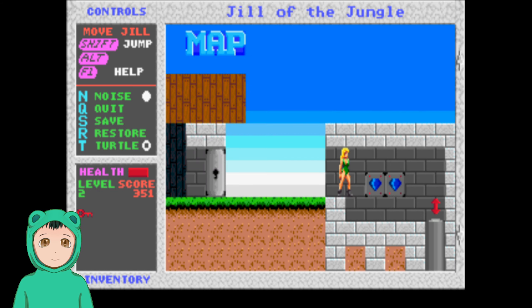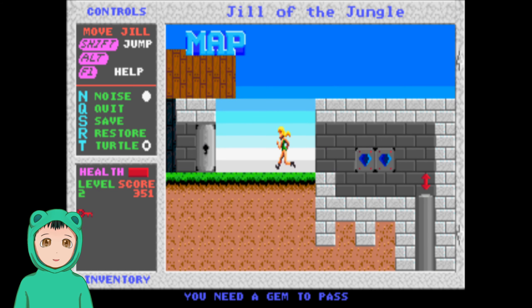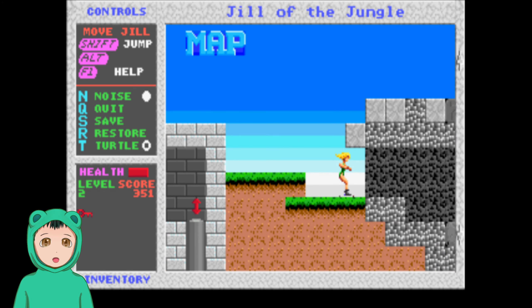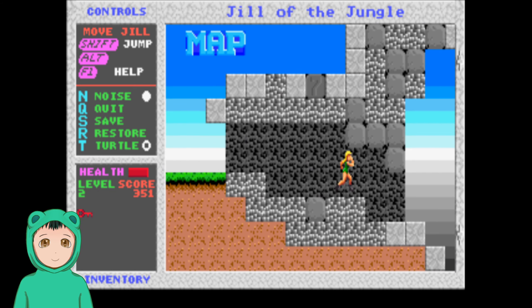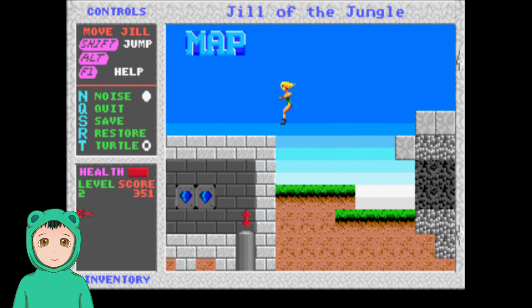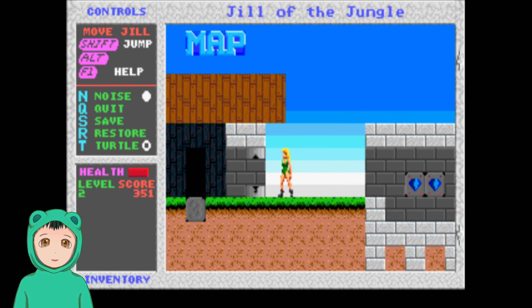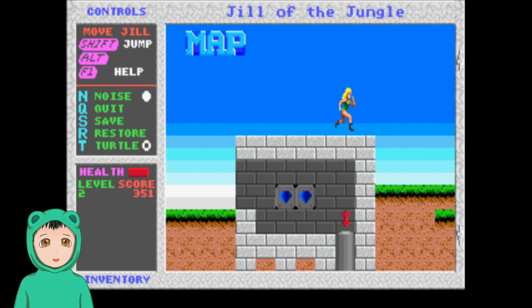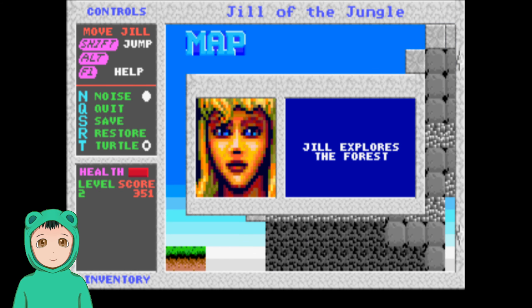We need to find two gems in this dungeon — the gems are like keys, or different types of keys. As you can see, there was like an area over here for level 3, but you can also bypass it and play other levels.